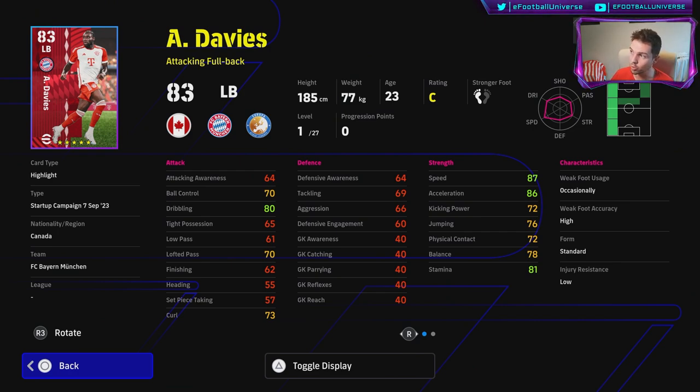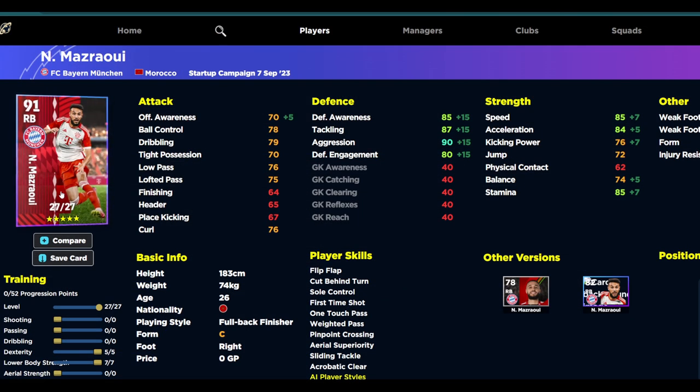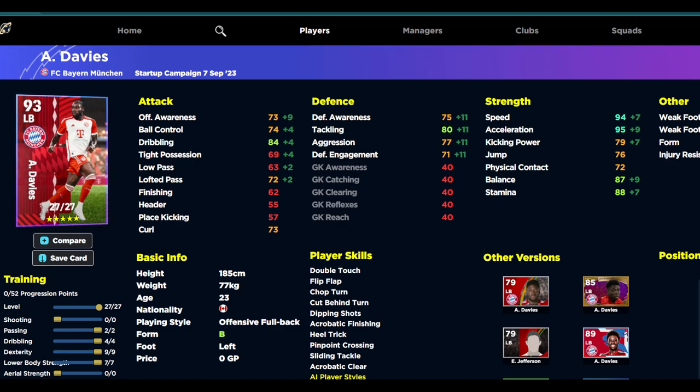Bayern Munich's left and right backs — Davies and Mazraoui — are yin and yang. Davies is all about speed, acceleration, and attacking, similar to Balde: serious pace and stamina to burn, can get into the 80s for tackling with excellent player skills compensating for weaker passing. Mazraoui is the more defensive right back option — a fullback finisher who can go to 90 aggression, still has the engine and dexterity. Both are quite solid. You can pause to check the builds on screen.